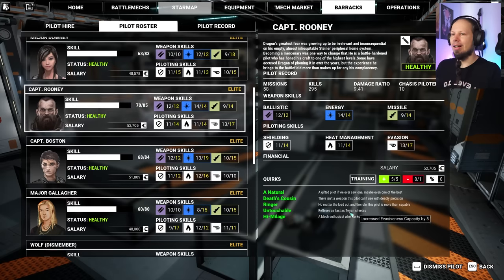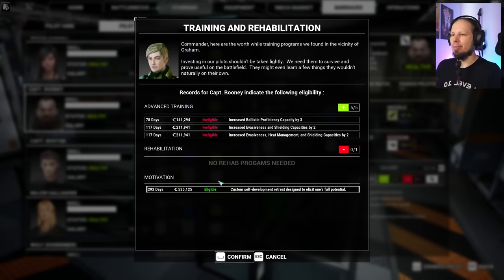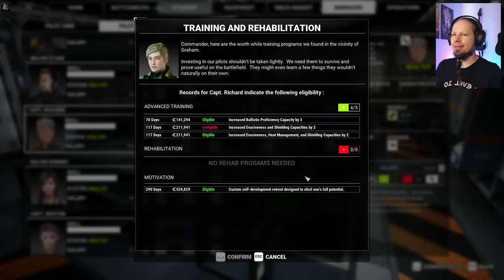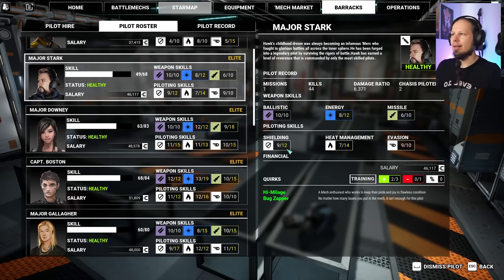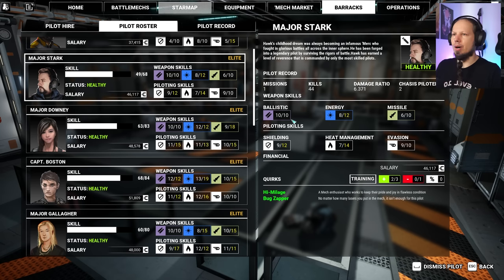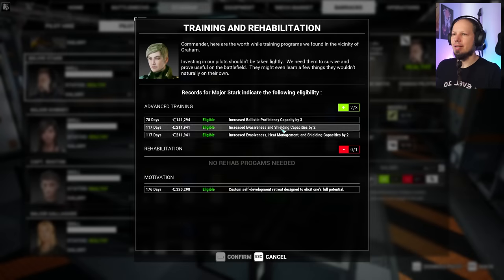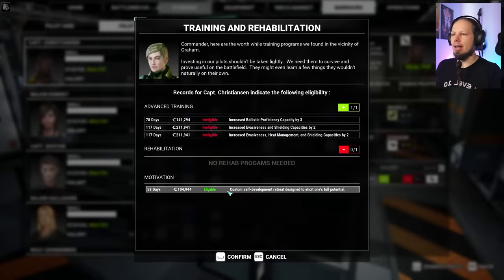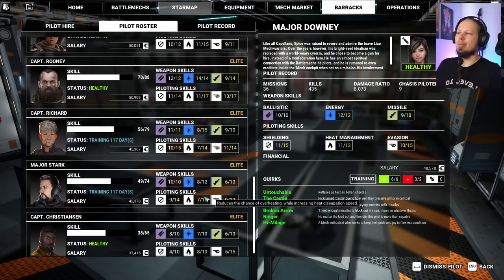This is Countess. This is Dragon — what about you? Proceeding as ordered. This is Spice — Spice is not spicy enough. This is Hawk — you want to train Energy and Heat Management, Evasiveness and Shielding. I'll take all of these. Beast here — I'm going to give you another one. Okay, so everybody is training now.